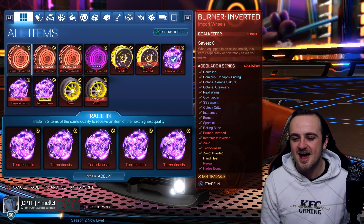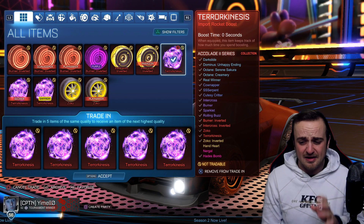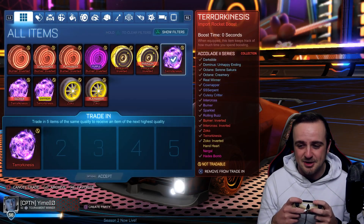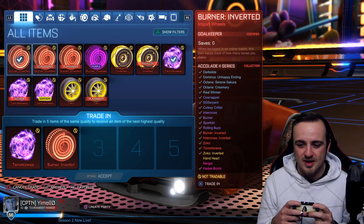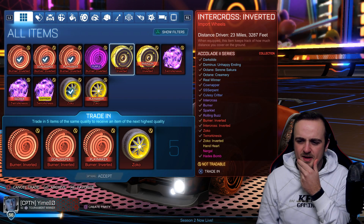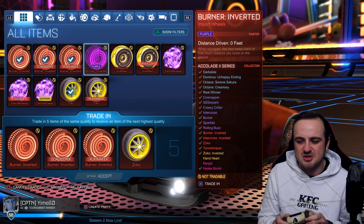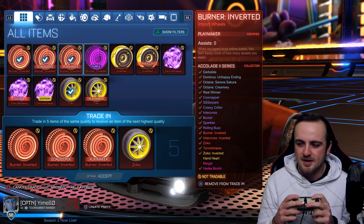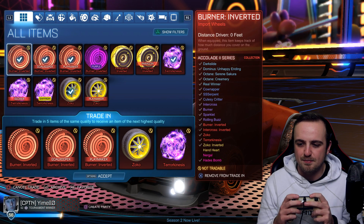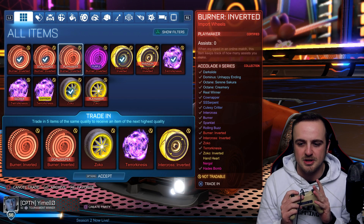So we can keep the Telekinesis because we've got a Terrakinesis. We've got a score one there, a Burner wheel — we'll take one out. Zoco. There we go, so that's without trading up any duplicates. Let's see what we get.